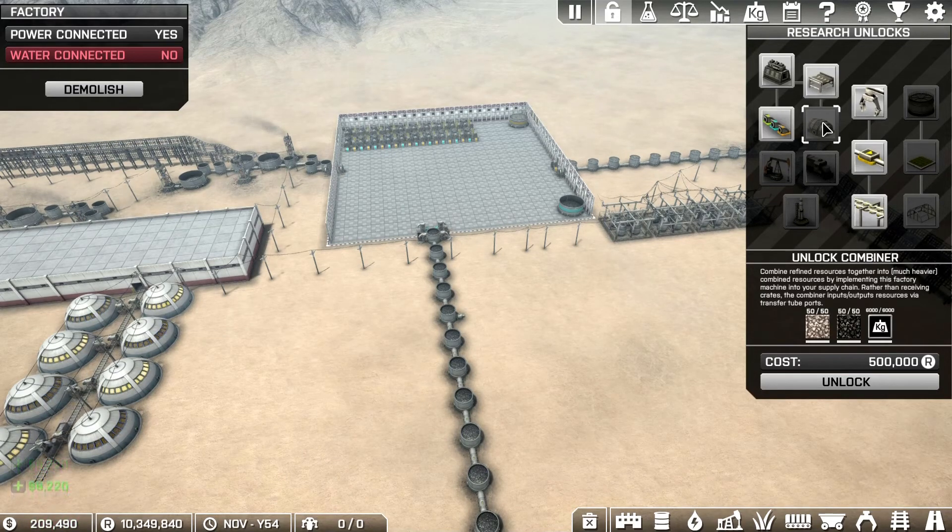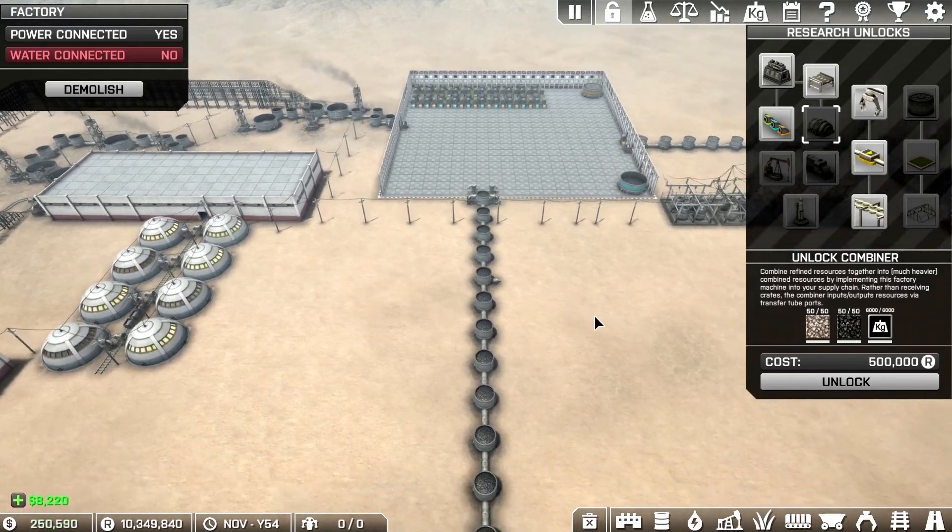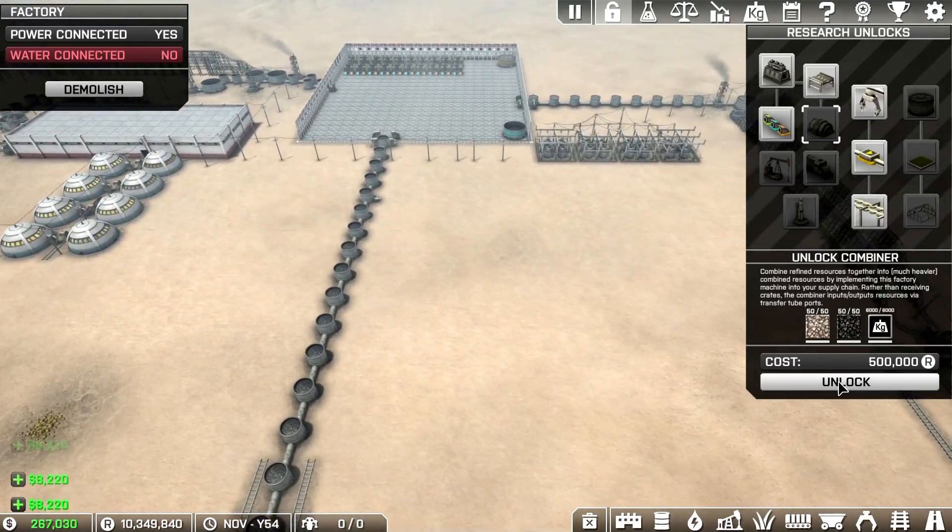Combine refined resources together into much heavier combined resources by implementing this factory's machines into your supply chain rather than receiving crates. The combiner inputs and outputs resources via transfer to ports. So what that's telling me is — let's go ahead and unlock it.